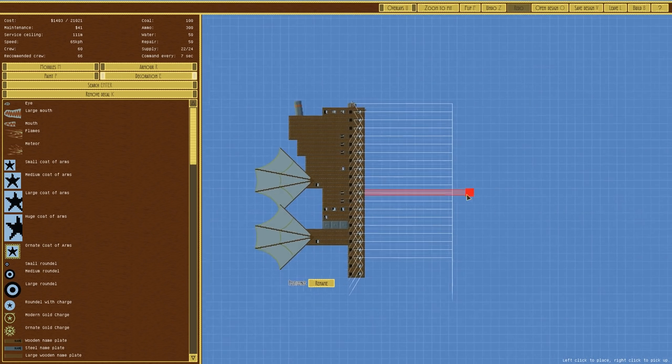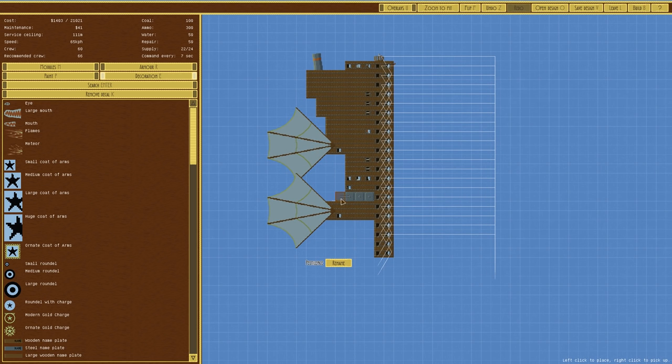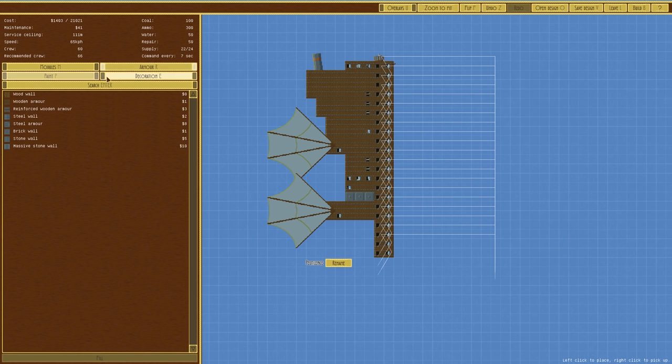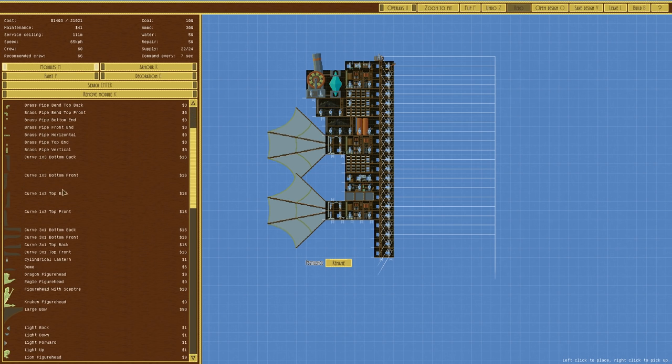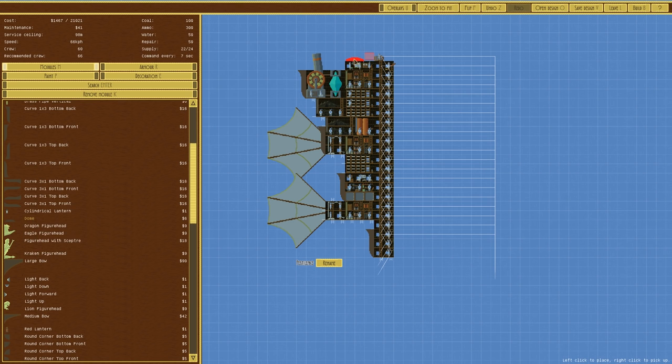Turning the overlay off - there's our ship so far. It's a fairly terrible looking ship because of the angles, but let's see if we can change that. Going to modules, shapes and decoration to put some styling on it. Adding some filler blocks and curves - I really want to put a dome on there but can't sadly. Having it curve round.